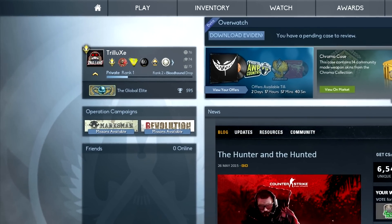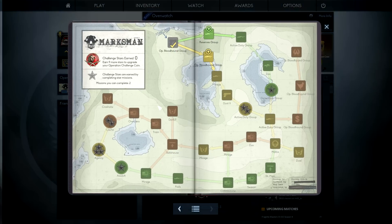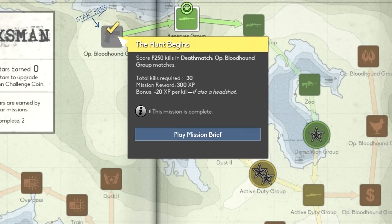Another new feature is a Pro Profile rank system that you can rank up by earning experience points. You can earn XP by completing matches in any mode you want, and more importantly by completing missions. Your mission manual will tell you exactly how many XP you can earn by completing a mission — be sure to read it before starting, as it will also tell you how you can earn an additional XP bonus.